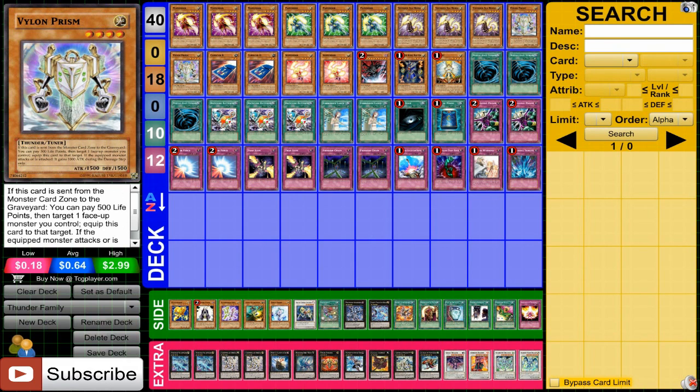Vylon Prism works really well in this deck. At 1500 attack, it fits under some of the other requirements in this deck. And obviously it's a Thunder, it's a Tuner, it's a 4-star, so it's perfect for this deck and a great card overall. I like its effect as well.